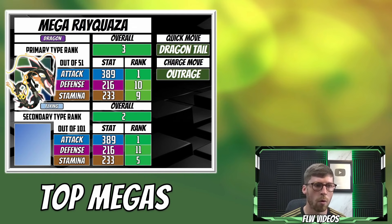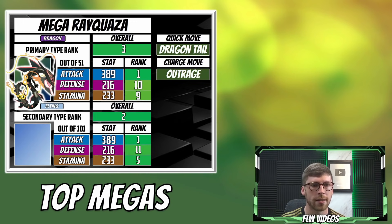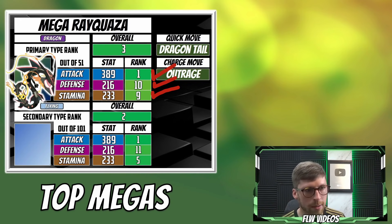The number one position as far as the Mega Pokemon are concerned for the Dragon type is Mega Rayquaza. The difference between Mega Rayquaza and Mega Garchomp in the attack stat is just massive - this Pokemon reaches an attack stat of 389. It's ranked first versus Mega Garchomp being second. When you get out into the actual field, that attack stat difference is just insane. Looking at the defense and the stamina, this Pokemon is absolutely incredible and I cannot wait for it to be added into Pokemon Go.